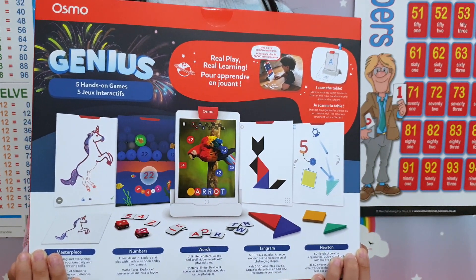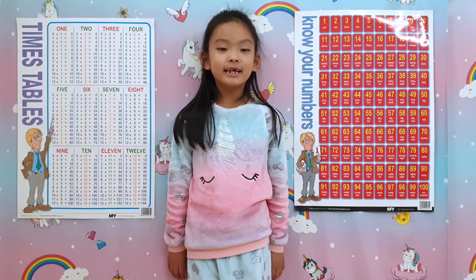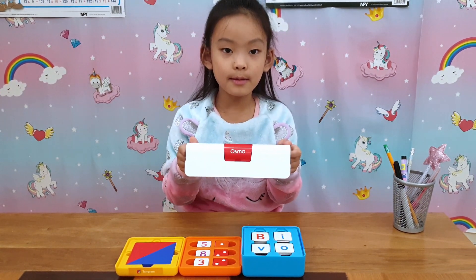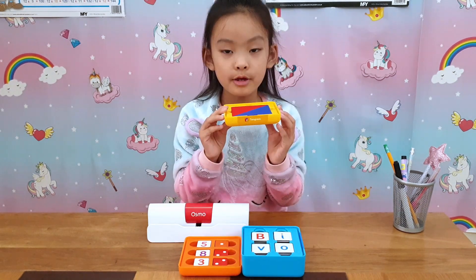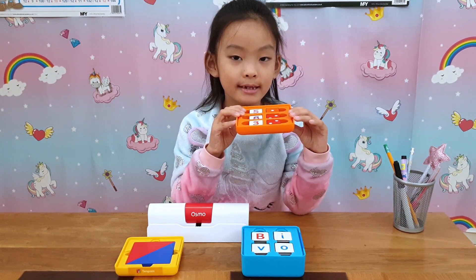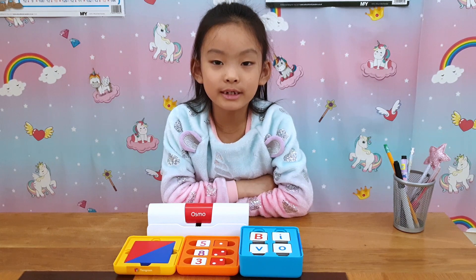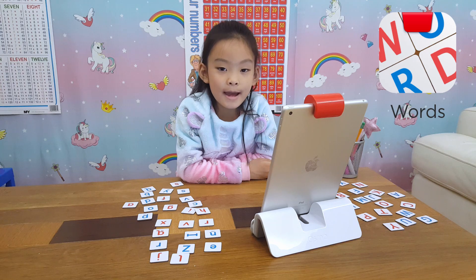We showed you Masterpiece and Newton before, but we'll show you again. This is what we have in the box. This is the base and the camera. These are the pieces for the Tangram game - we make shapes with these. These are numbers and dots for the Numbers game. And these are letters which we use in the Words game. Let me install the app and I'll be right back. Let's start with the Words game!